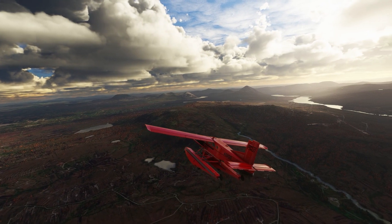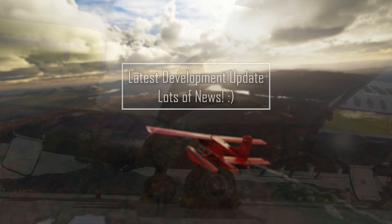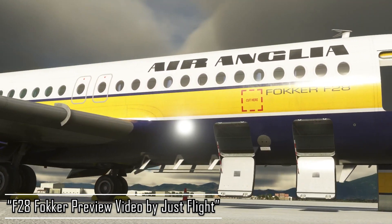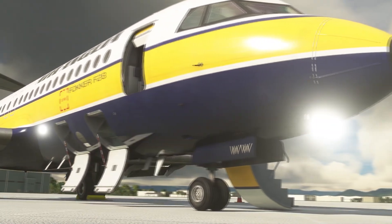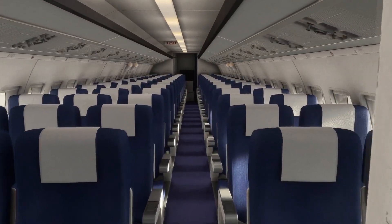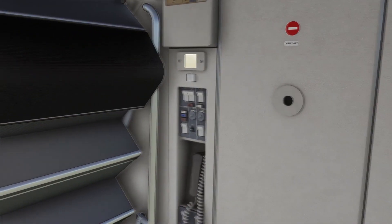Now that you have some context about this aircraft, let's jump into the latest development update that the JustFlight team shared on the 5th of December. The video you've been seeing in the background is courtesy of JustFlight — I'd highly recommend checking out the whole video; the link is in the description. In this video, we're taking screenshots from that footage and dissecting them to understand what we can expect with this add-on going forward. The team previewed recent work on the Fokker F-28's exterior animations, ground equipment, and aircraft systems coding.